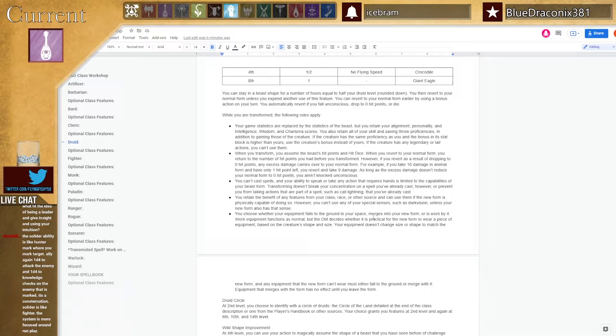Let me just read through the base rules on the Druid: your statistics are replaced by the animal's other than your mental ones. You get your skills and saving throw proficiencies in addition to the creature's. You take the higher one. You can't use legendary or lair actions when you transform. You assume the beast's hit points and revert to yours when you change back. Excess damage carries over. You can't cast spells until 18th level. You can't use special senses like darkvision.